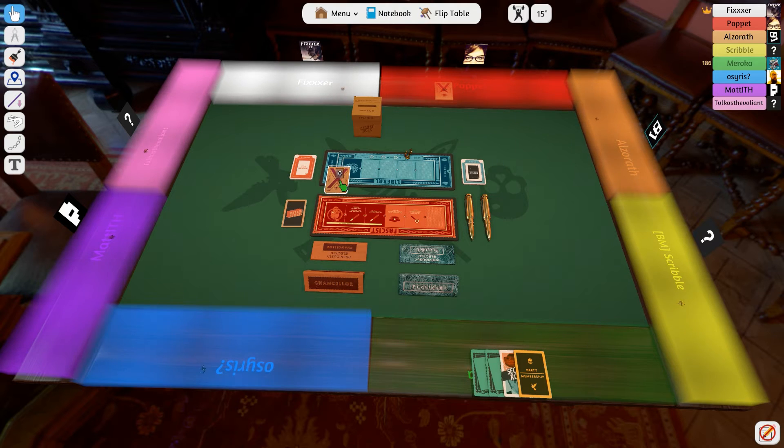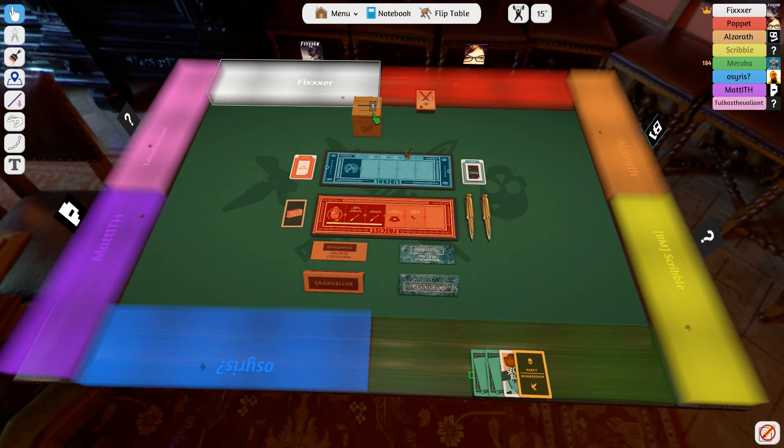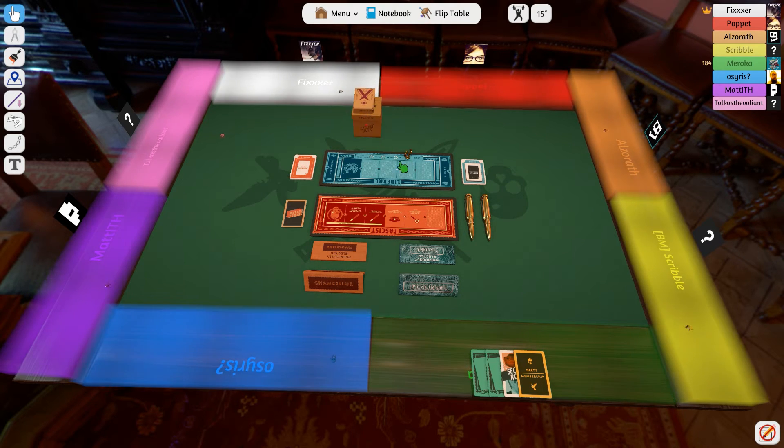If you hover over the envelopes and hit D I think it'll delete them. I took my cards out. All right, so everyone else got rid of them. If you don't want to know the roles, close your eyes now or minimize the screen. Everybody go ahead and take your cards out.